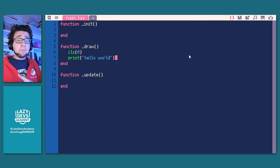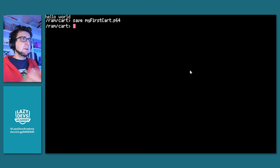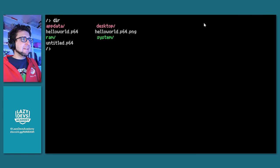Let's go to the terminal to save with a better name. In the terminal: save my_first_cart.p64. Uh-oh, Picatron just crashed. Did it save? It did not save, but it does have untitled.p64. Picatron is very unfinished right now — it's an early alpha, so it crashes a lot. Save your files often and be patient. Be prepared for lots of crashes.